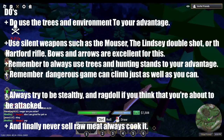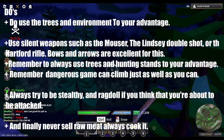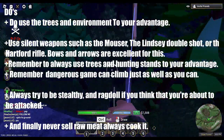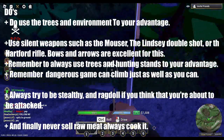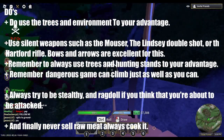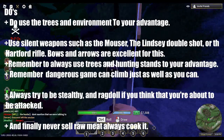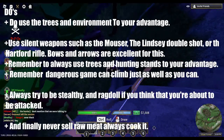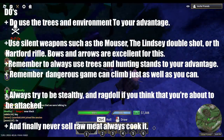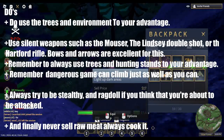I will now go over some basic rules when it comes to hunting. Do use the trees and environment to your advantage. Use silent weapons such as the Mouser, the Lincey double shot, or the Hartford rifle — bows and arrows are excellent for this. Remember to always use trees and hunting stands to your advantage. Remember that dangerous game can climb just as well as you can. Always try to be stealthy and ragdoll if you think you're about to be attacked. And finally, never sell raw meat — always cook it.